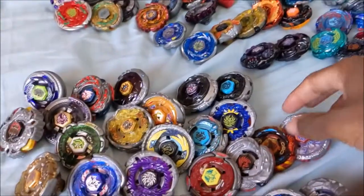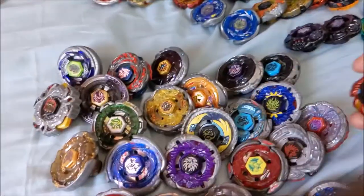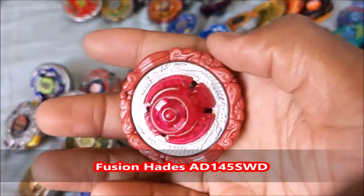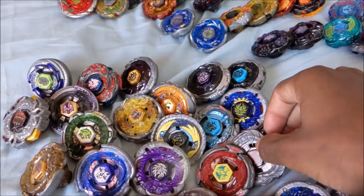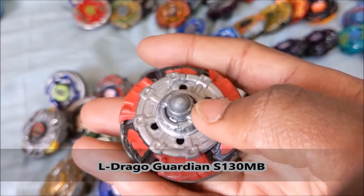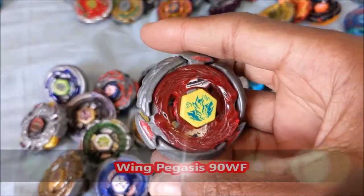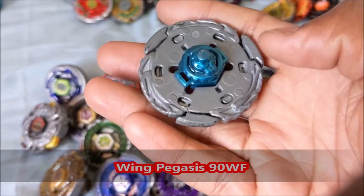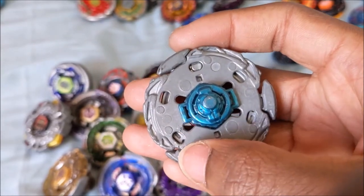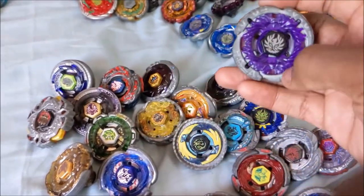I'll get the 4D bays out of the way. Mercury Anubis 85XF. I have Fusion Hades 8145SWD. We have Eldrago Guardian — it's broken, I had to superglue the wheel, S130MB, so I can't use it for battles. We have Wing Pegasus with a Hyperblade facebolt because the original broke, 90WF. You can see it's cracked here — it's starting to die out sadly. It has not broken and exploded, so I'm glad.